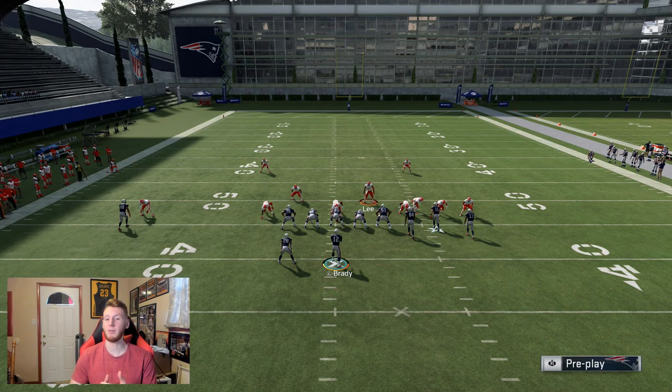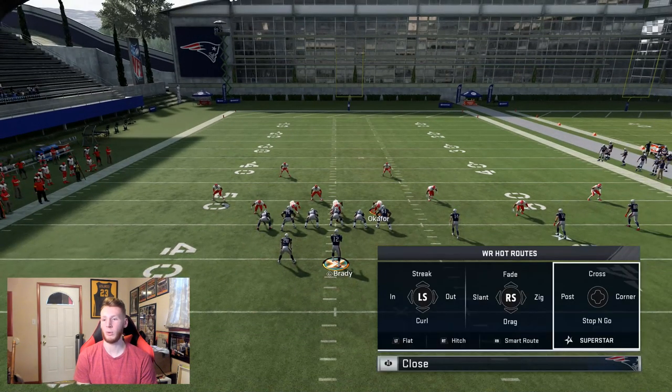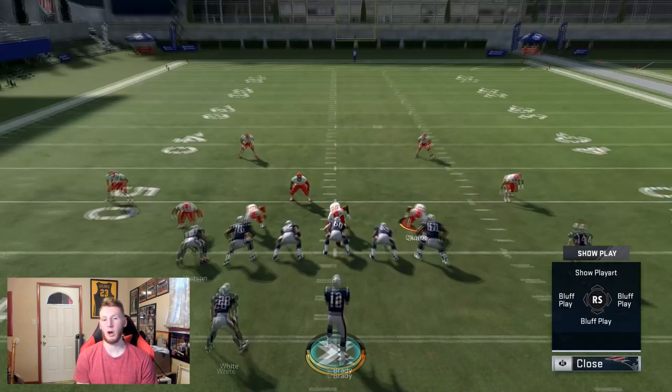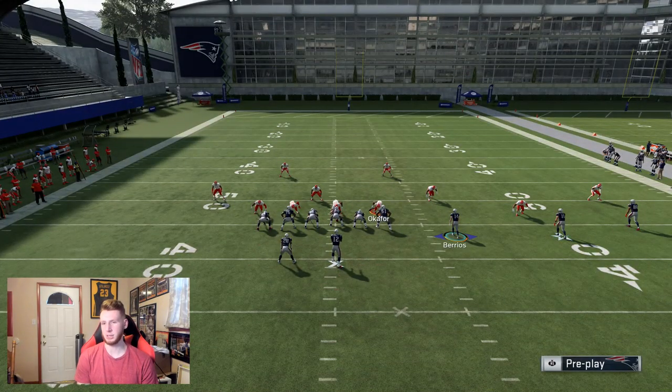The fourth tip is getting used to the hot route masters and wide receiver routes. You're going to probably need them no matter what you're running. Man-to-man is very prevalent and these routes can help you beat it no matter what. Looking at the post, the corner, the cross — all these are going to do a great job against man. And then you add motion to them, they're going to beat man every single time. That's something you can definitely get used to and have some success with.